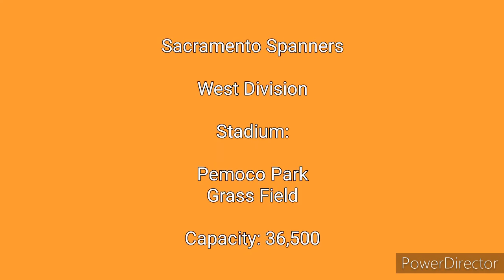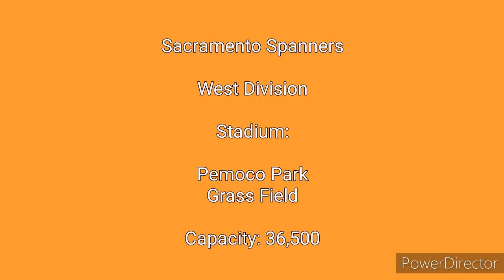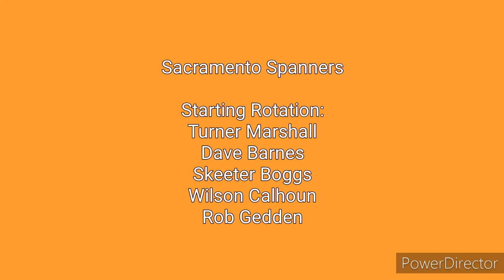Next in the Western Division are the Sacramento Spanners, who play in small Pomoco Park — a grass playing field with a capacity of 36,500. The Spanners have a decent starting rotation, with one through four being solid and the fifth spot being a point of weakness. The starting rotation consists of ace Turner Marshall, Dave Barnes, Skeeter Boggs, Wilson Calhoun, and the questionable Rob Geddon. The bullpen is considered average to above average, with Ricky Bolton, Harvey Nixon, Eddie Simmons, Henson Leonard, Carney Thornton, Ozzy Reyna, and closer Justin Beckwell.